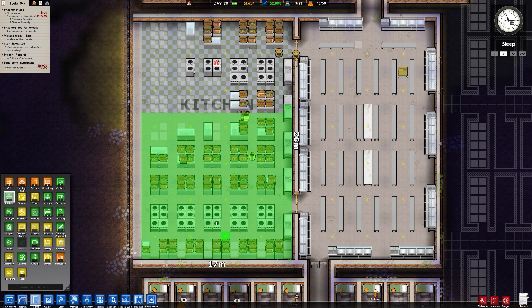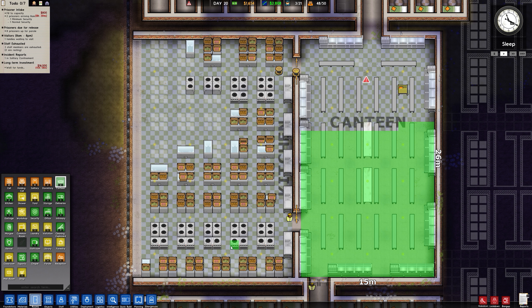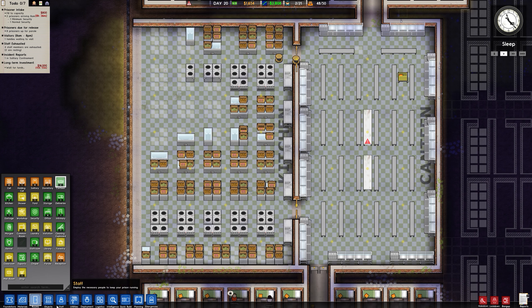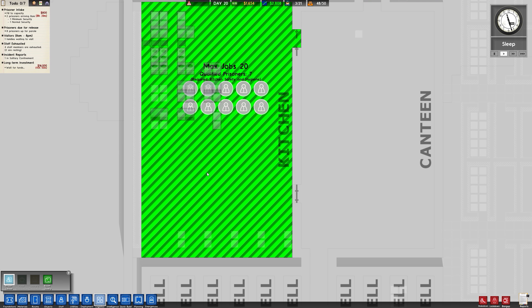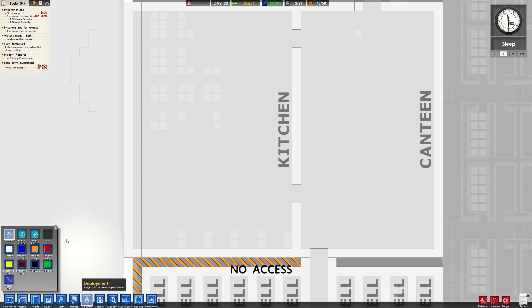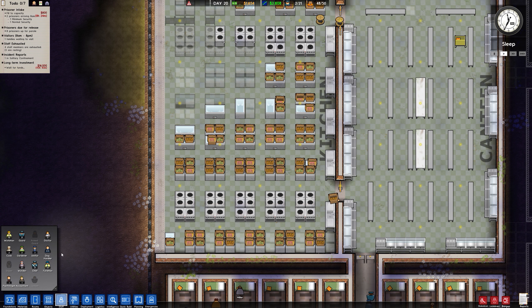Look at the size of this beastie. And assign this as the canteen. Bosh. Now, let's get some cooks in here - this is going to make me laugh. How many cooks can we get in here? 20 cooks. That's a lot of cooks. Let's get some staffed cooks as well. We'll get five of the normal cooks, I think.